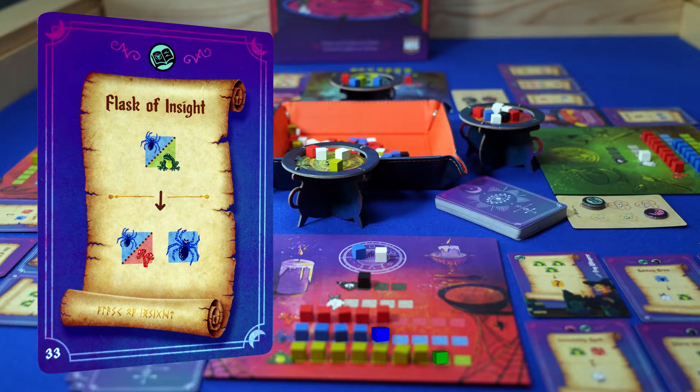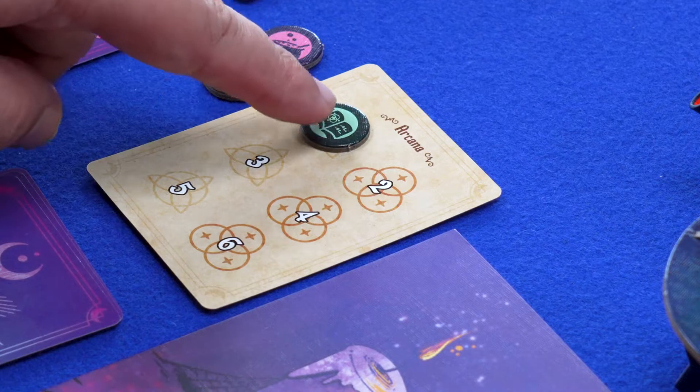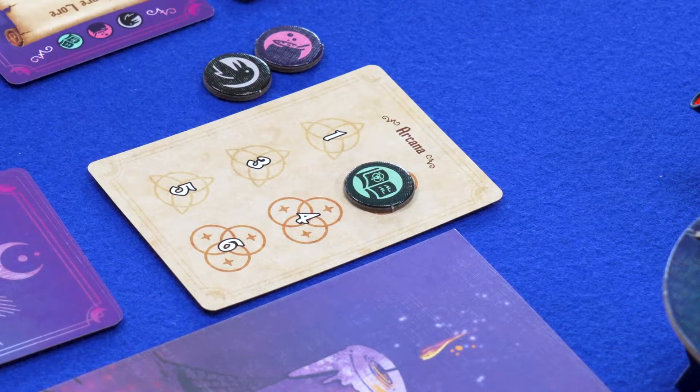If you see an ingredient with a dotted line, you may choose what the input or the output will be. At the top of the cards there may be arcana icons — move the tokens up the track. We will explain these in a bit.